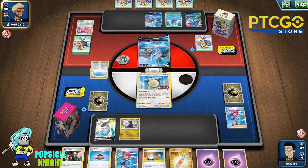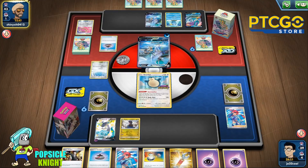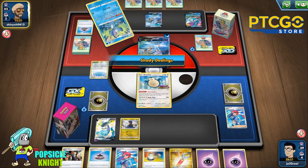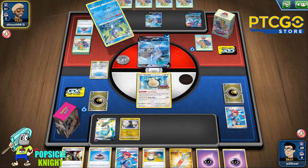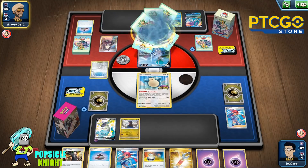The whole strategy for this build is basically to get as many as three prizes with your Dragapult VMAX. I say three prizes because when our opponent retaliates, hopefully with the Ice Rider Calyrex VMAX, and once we set up our Hydragon, we can counter attack and get our last three prizes easily. But they're gonna Marnie us, so that's gonna take away our good hand here.